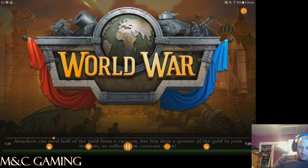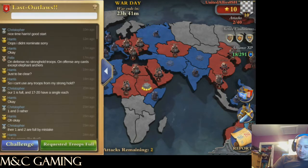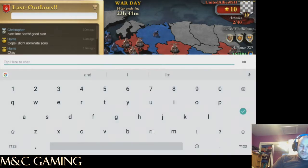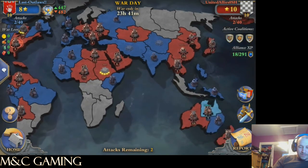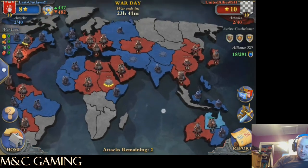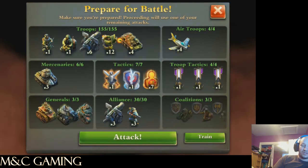So where are we at here? We're at war against United Ally 0SH. A few mistakes made — we had some stronghold bases that were filled, as did they, but we managed to sort it all out and we're excited about this war. As you can see, they've got two attacks in with their 10 stars at this point, and we've got two with our eight.